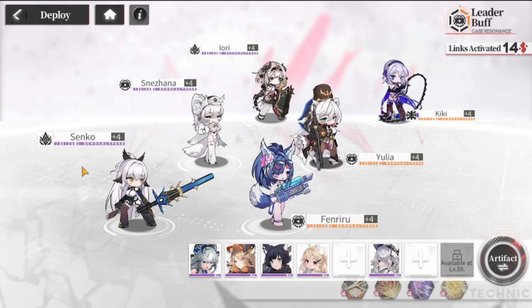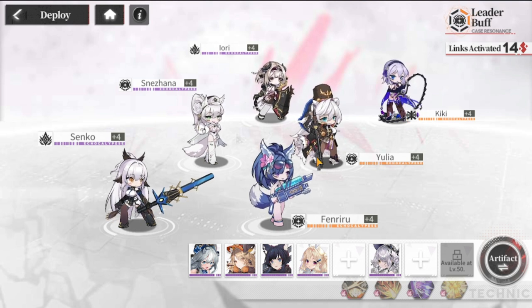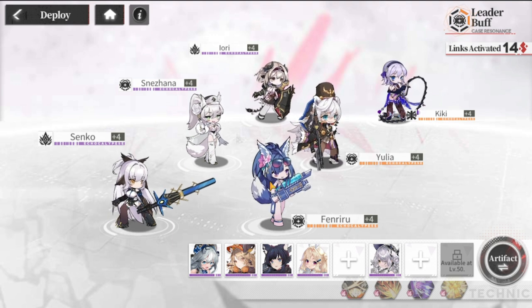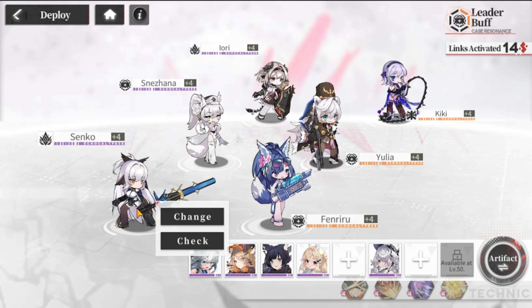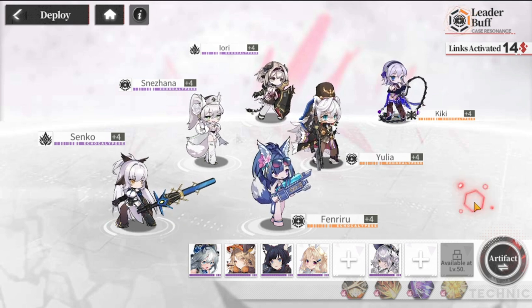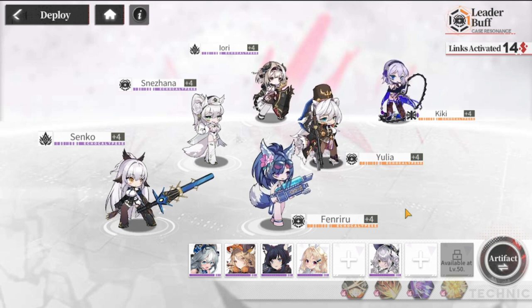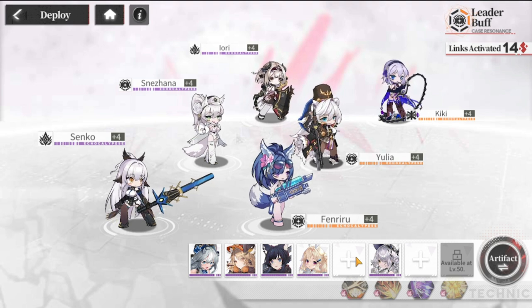For composition, my ideal scenario is at least one tank — I have Yulia as my tank — one healer, which is Iori, and four DPS. You may swap out one DPS for another support depending on your needs. Three DPS is enough; Senko has a lot of links, so once I get more SSRs, I'd probably move her to the assist column.